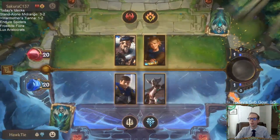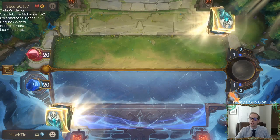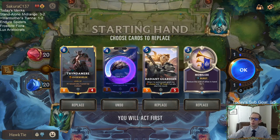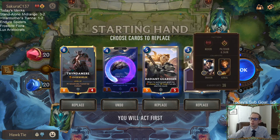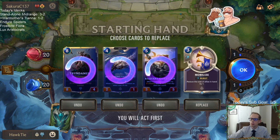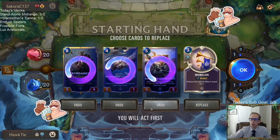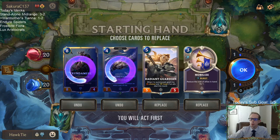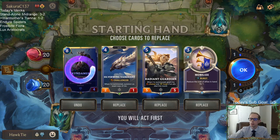It's Craven time — we hopefully need to not die to Ezreal. Let's keep all of these. Let's see if they kill Silverwing Vanguard. Let's keep all of these.